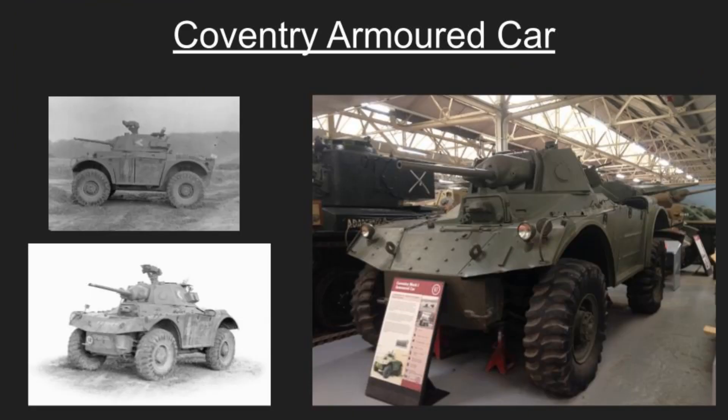Moving on to the letter C, we have the Coventry Armored Car. There's not much about this one because it wasn't used a lot. The Coventry was a British 4x4 fighting vehicle developed towards the end of World War II as a potential replacement for the Humber and Daimler armored cars. Designed to be a standardized model for both manufacturers, developed jointly by the Daimler Company and the Rootes Group, it aimed to simplify production utilizing the production capabilities of both firms. The overall design was managed by Humber at Coventry, with Daimler providing the suspension and steering, and a Rootes subsidiary supplying the axles and transmission — a real team effort.